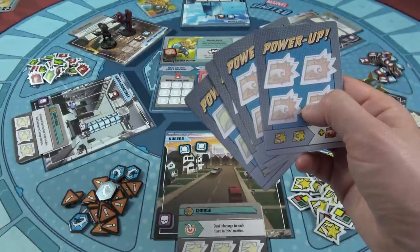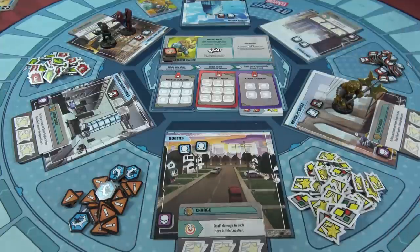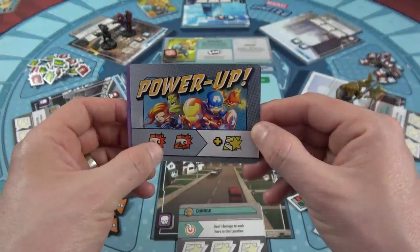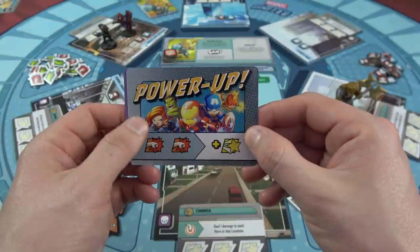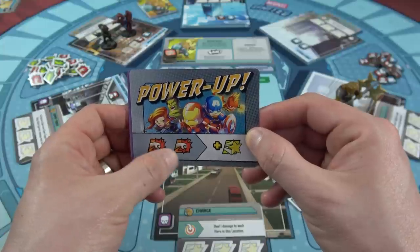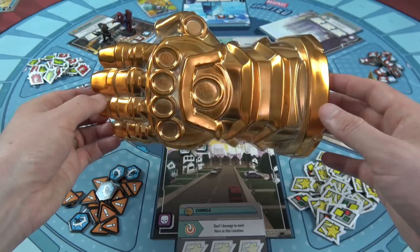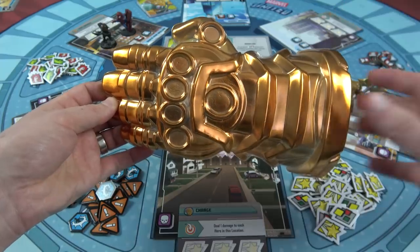If we can generate those three symbols, we'll also gain a wild against Thanos — that's really cool. Each time we face one of his minions, we randomly grab one of those power-up cards and place it on the side. The other one goes under our mission cards, and if we complete all three missions, we'd gain that one too. Cool Mini or Not gave us this overzealous Infinity Stone hand — I love it — and if Thanos gains a stone, we can place it on there like so.